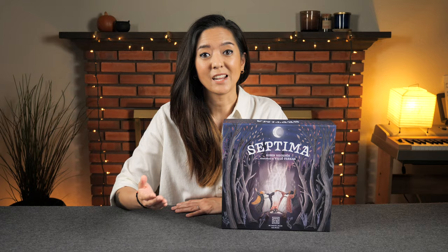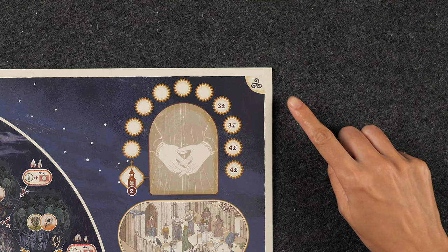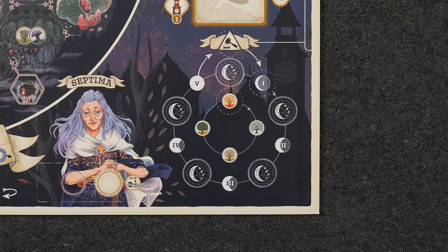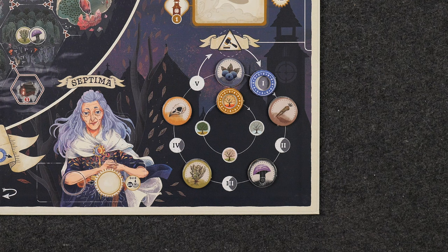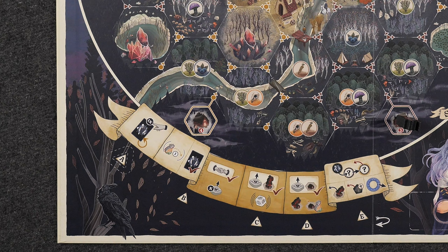Now let's start with setup. Place the main game board in the center of the table with the appropriate side face up. When playing the full game, use the side of the board that shows this symbol, but since we're setting up for the basic game, instead use the other side of the board. Next, place the season marker on the first space of the season track representing autumn, and place the moon phase marker on the first space of the moon phase track. Then randomly place one lunar ingredient marker in each space in between the moon phases, as well as one hunter pawn on both the winter and summer spaces of the season track. Also place hunter pawns on each of the huts numbered one, three, and five near the perimeter of the town, and place the hunter die near the main board. Then place the blue triangular turnstep marker on the A space of the turnstep track.